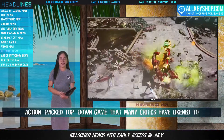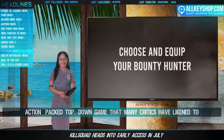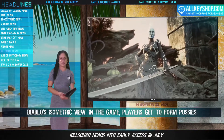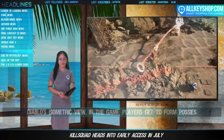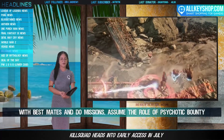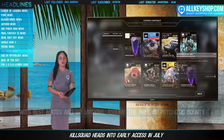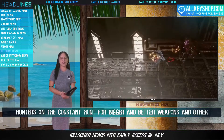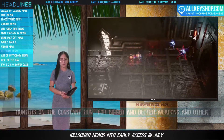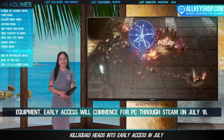Novarama's sci-fi action role-playing game Kill Squad will be launched on Steam Early Access next month. It is an action-packed top-down game that many critics have likened to Diablo's isometric view. In the game, players form teams with friends on missions and assume the role of psychotic bounty hunters on a constant hunt for bigger and better weapons and equipment. Early Access will commence for PC through Steam on July 16.